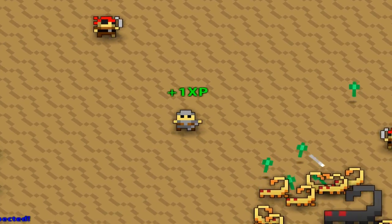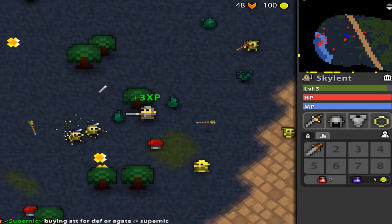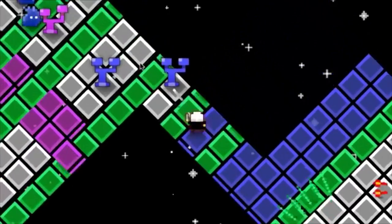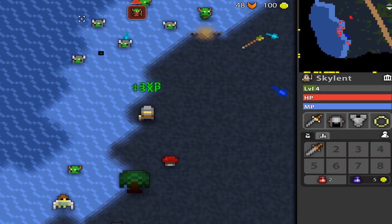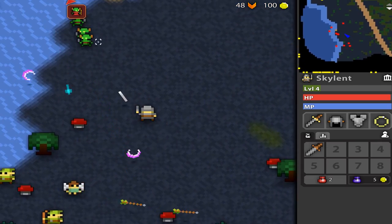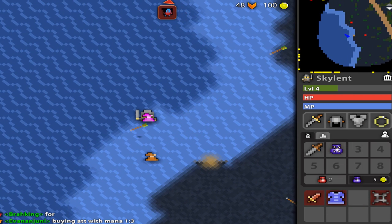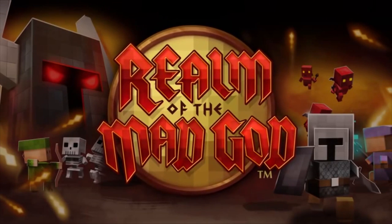Next on the list we have Realm of the Mad God — you guys knew this was gonna be on the list. It's one of the most popular MMOs out there and yes, it is an MMO. It's an arcade bullet hell, but instead of being single-player or co-op, it's a full-on open MMO system. The quests are open world, the dungeons are open, and even the final raid confrontation with the Mad God is completely open — you just jump in and out, which is an amazing feature. It's also a roguelite title where you have dungeons and RPG mechanics, but your character can actually die permanently. However, you're rewarded when your character dies because you unlock new classes, just like in a roguelite. It's a weird, special game that's standing the test of time — check it out.